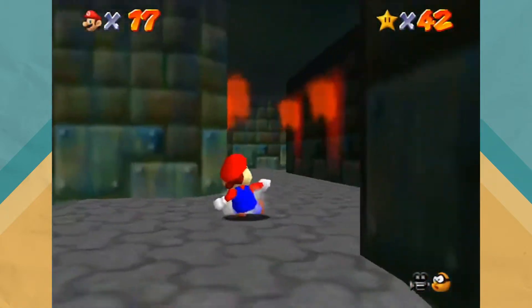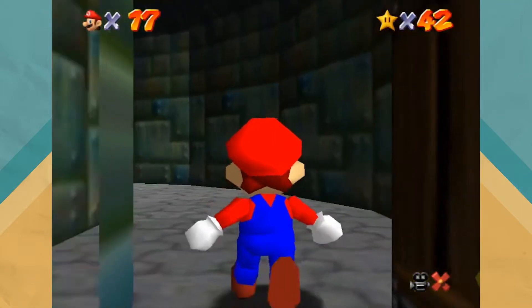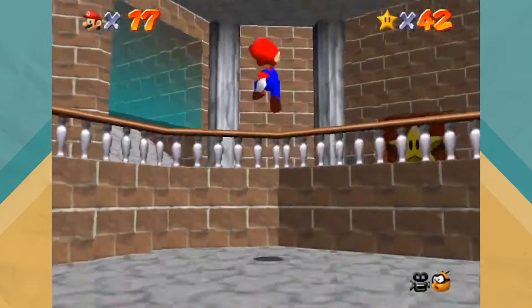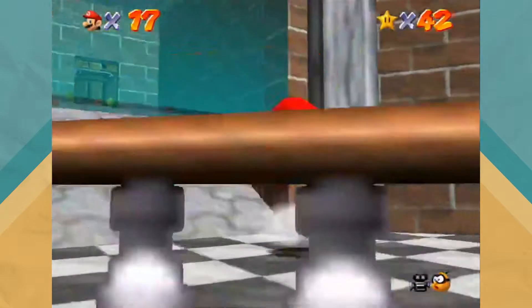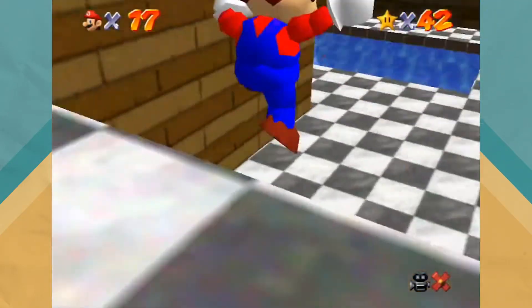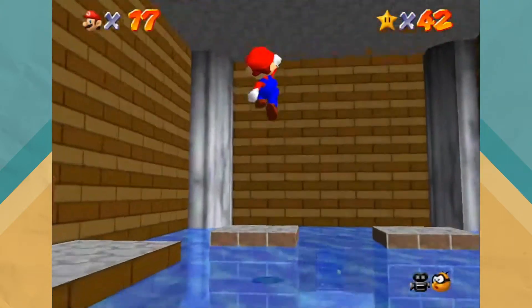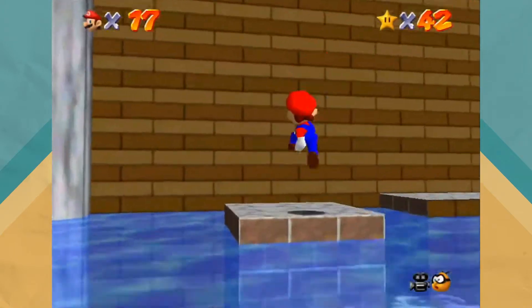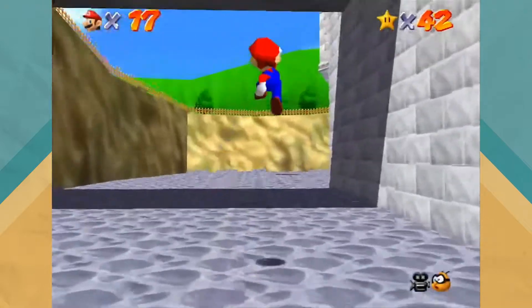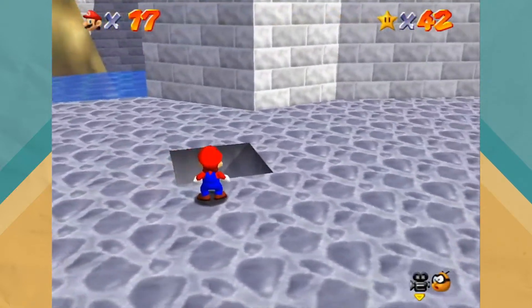That takes care of that course completely and it only took a few minutes. Now we're going to do another special course that gives us another cap — a block and another cap — and we're going to be using this cap in the next course. You can actually make that jump — there's another way to go, but I always go this way. Swim down here and you're basically near the outside of the castle. Ground pound these little pillar-ish things — a little jingle plays. Now we're outside the castle; the water is completely drained. We're going right here to this little opening in the ground — this is where we're going to get our next cap.